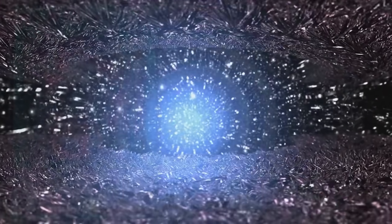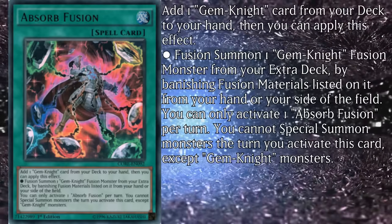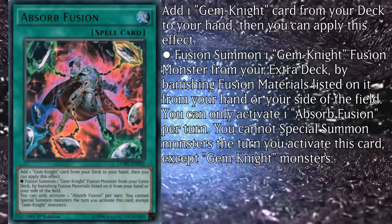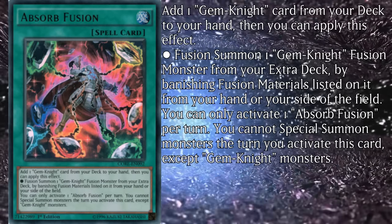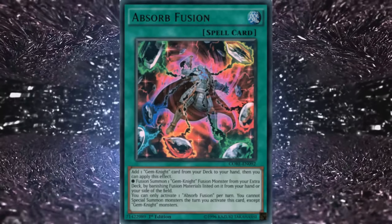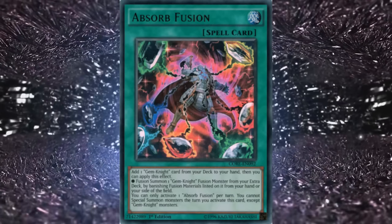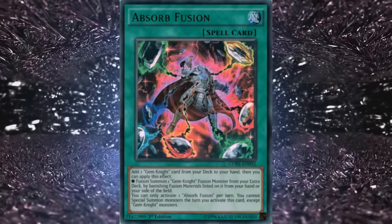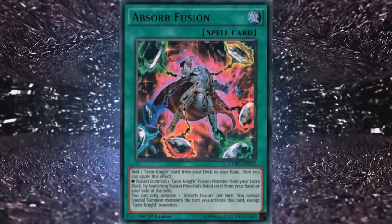Next up is Absorb Fusion, which lets you add one Gemnite card from your deck to your hand, then optionally fusion summon one Gem Knight fusion monster by banishing fusion materials from your hand or side of the field. You can only activate one Absorb Fusion per turn, and you cannot special summon monsters that turn except Gemnite monsters. It's a bizarre searcher that's also a fusion spell, and would be fine if it didn't lock you into Gemnites. The restriction isn't as big a deal in the beatdown variant, but if your deck involves any remotely varied plays, this card is not recommended. If you're purely going for Gemnites though, it's decent since the deck struggles with consistency.